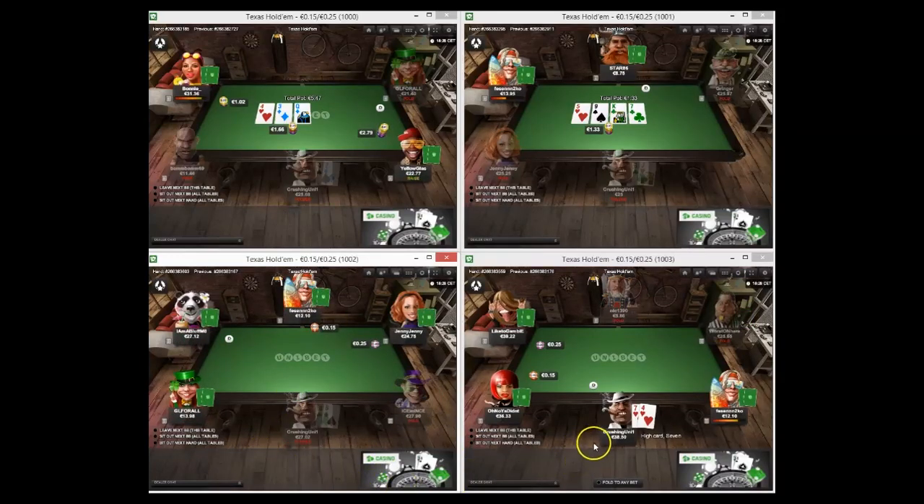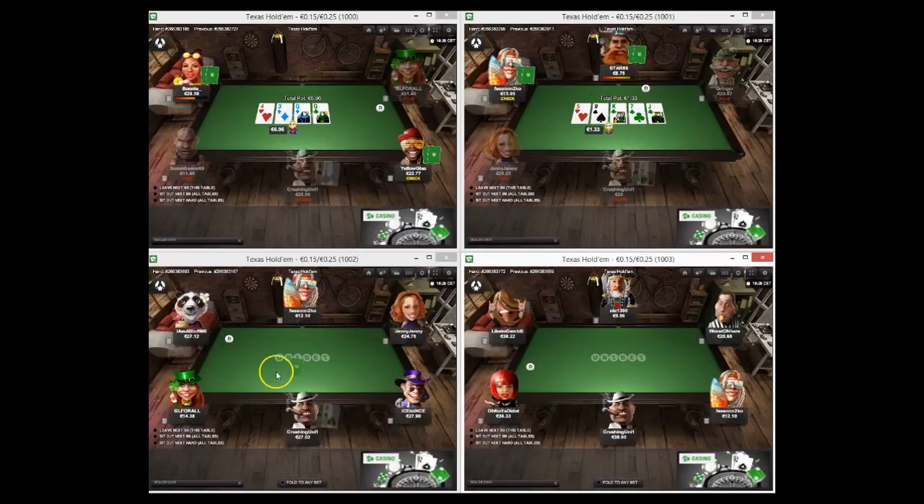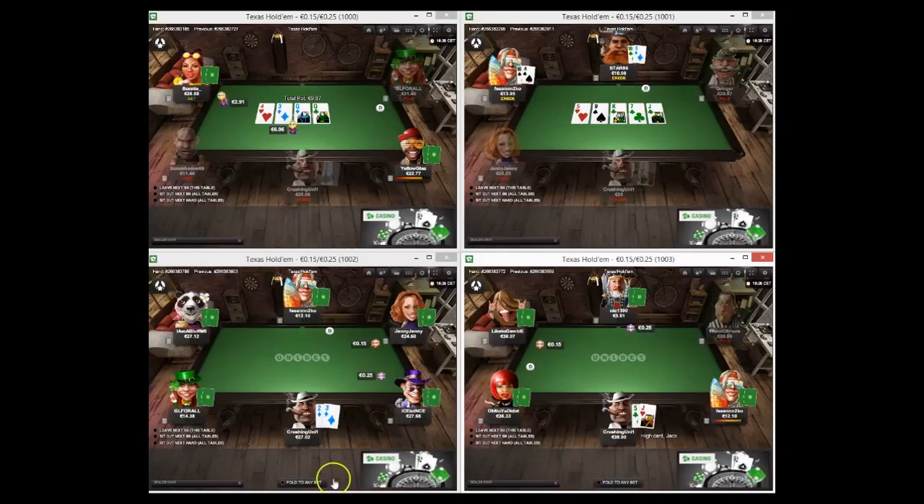We just keep on powering on. Seven-four suited on the button - I think I will opt to open if Fezzin2KO folds. He does, I'm just going to go for a min-raise. Not too sure how tight these guys are, but it works this time and if it keeps on working we'll just keep on opening up our range and printing those one-and-a-half big blinds.